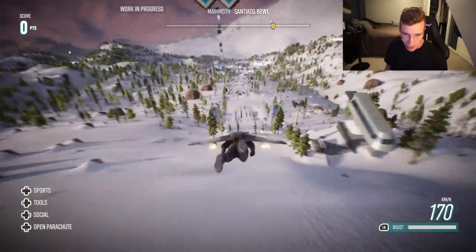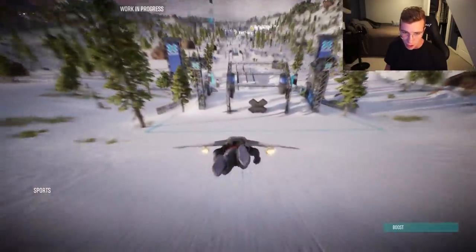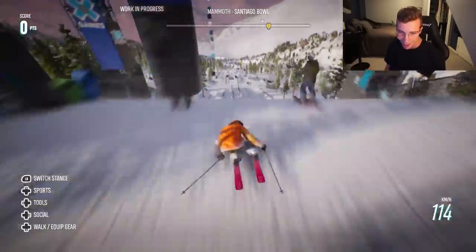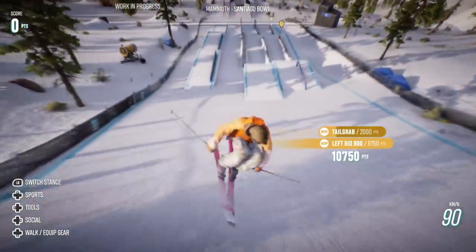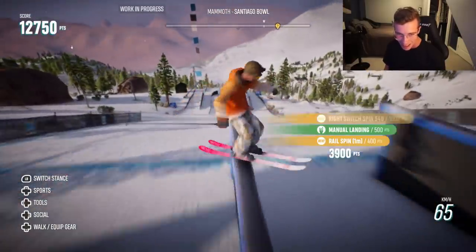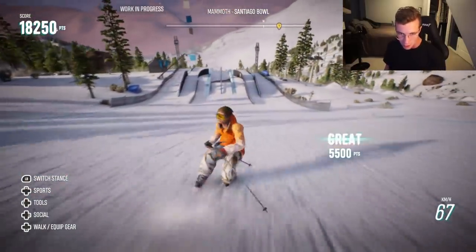And if you want to make things really interesting for yourself, I guess you could just swap sports here. Here we go, a little bit of a speed boost for the boys. Start off left side, Cork 900 cap and blunt with it too. I don't know what they call other grabs in their game yet. That was a 450 on.